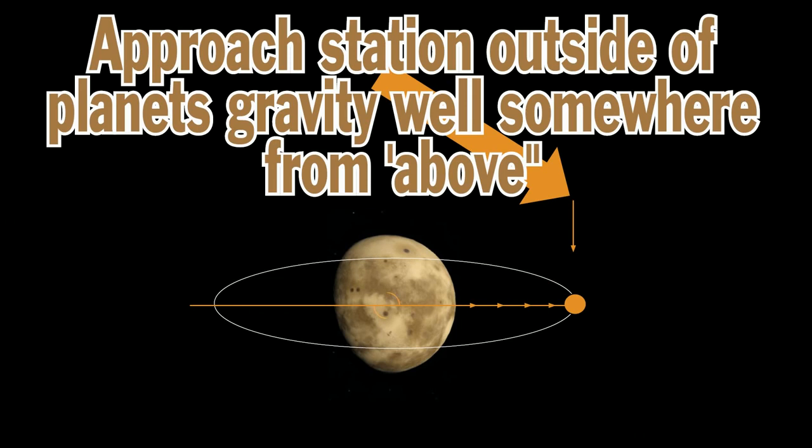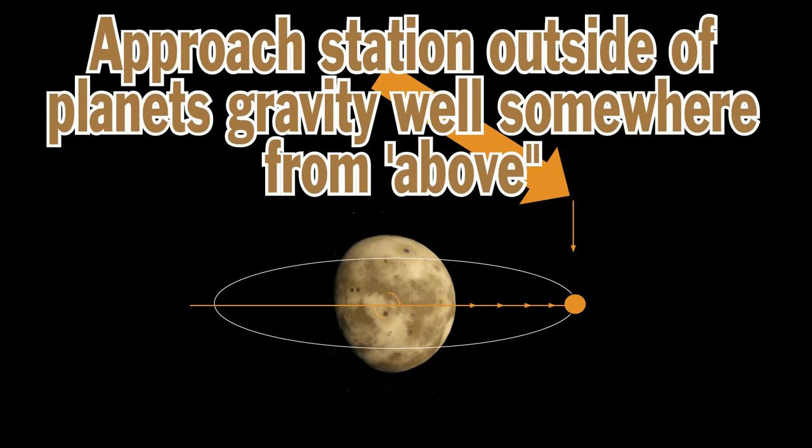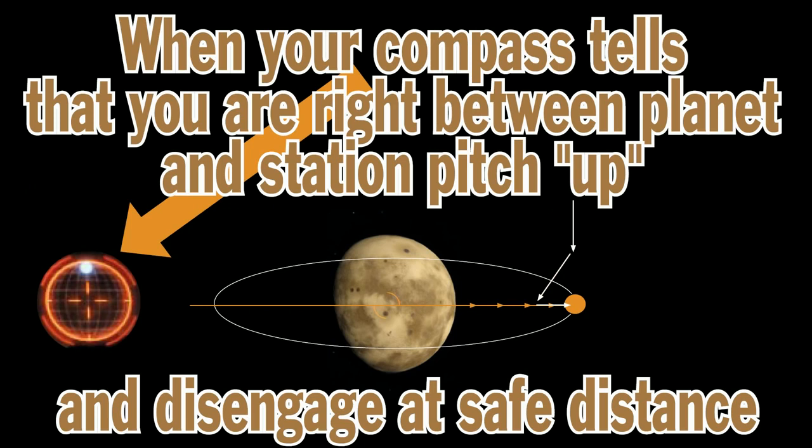You should approach the station outside of the planet's gravity well, so it will not slow you down. And around 10 light seconds away from the station, I pitch down, so I slowly move between the planet and station. And when the target is in the middle top of your compass, you should pitch towards the station and exit at safe distance as usual. You should see the station's entrance right away — it doesn't work perfectly all the time, but in most cases you will. Quite often you will be aligned almost perfectly with the station, so it will give you some kind of satisfaction.